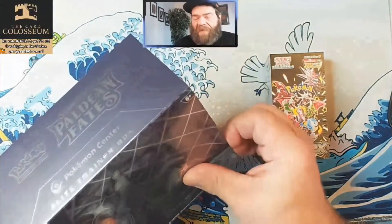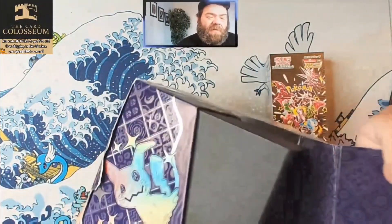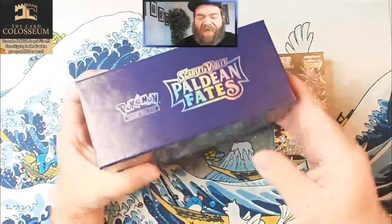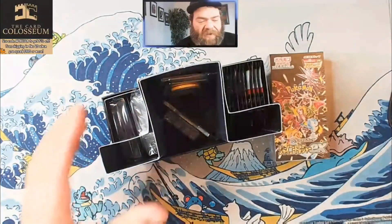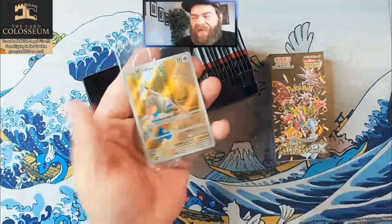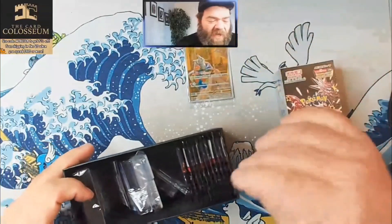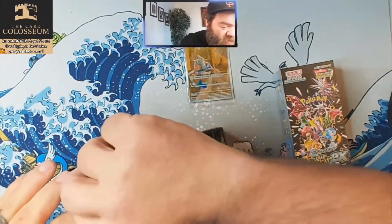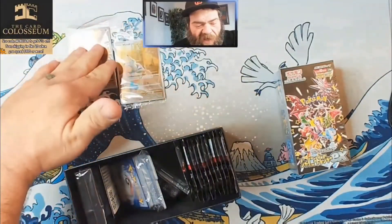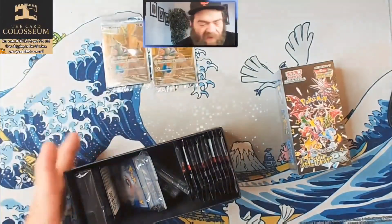I'm gonna start off opening the Paldean Fates. I don't really care about the box too much — I'm not gonna look at the book or anything, not gonna waste your time. You probably already watched a bunch of videos since a bunch of people got early product. These days you do get the sick Mimikyu promo, which is definitely an advantage over Shiny Treasures. And of course in the Pokemon Center ETBs you get a regular copy and a Pokemon Center copy.